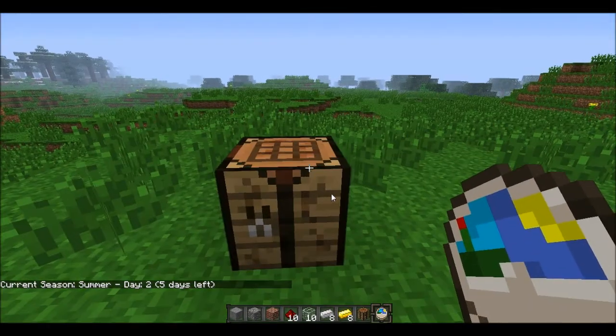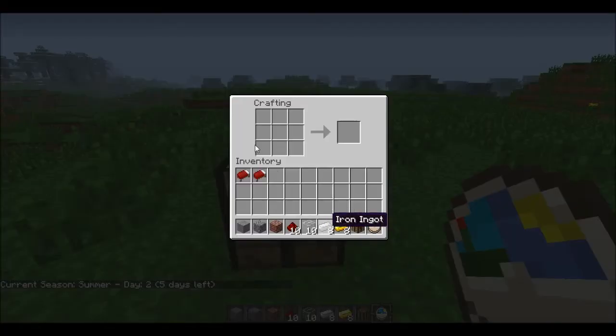Now let's go to the thermometer. You have one gold on top, one iron on the left, one iron on the bottom, one iron on the right, a glass on top, and a redstone in the middle. And you have your thermometer.